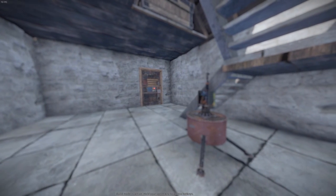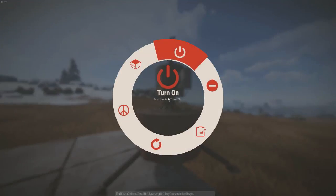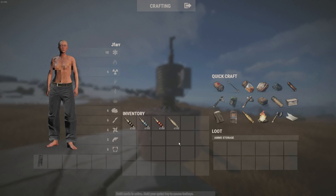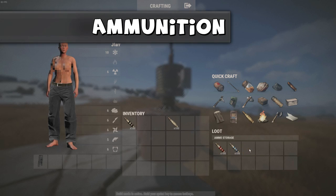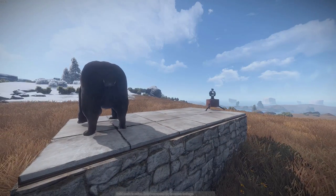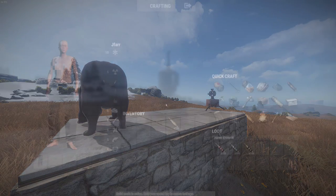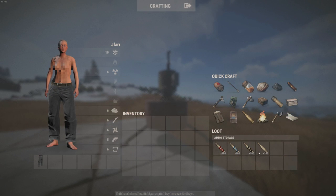The Auto Turret will protect your house all night and day for any intruders trying to break in and steal your loot. When detecting intruders, the Auto Turret will fire bullets that you have put into its inventory. The Auto Turret can only be loaded up with 5.56 rifle ammo and will not work with high velocity, incendiary, and explosive 5.56 — just plain normal 5.56 ammo.